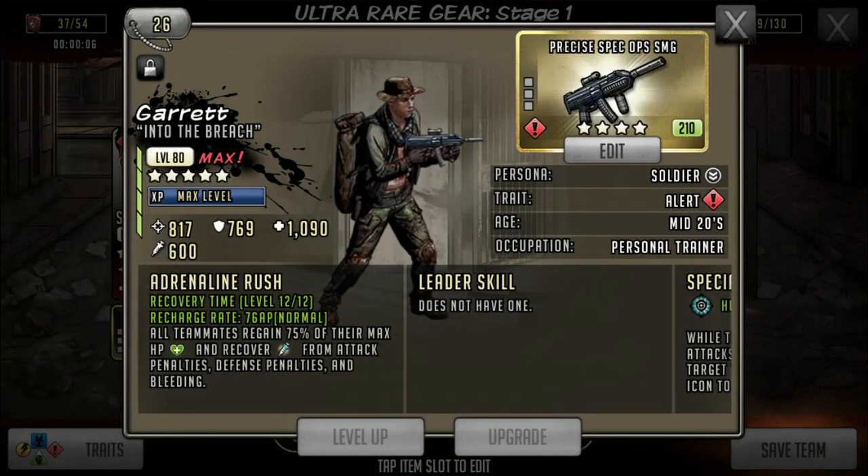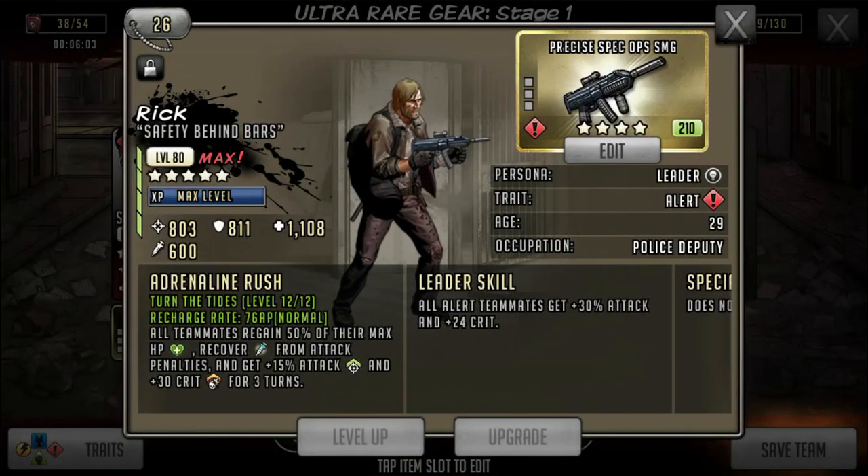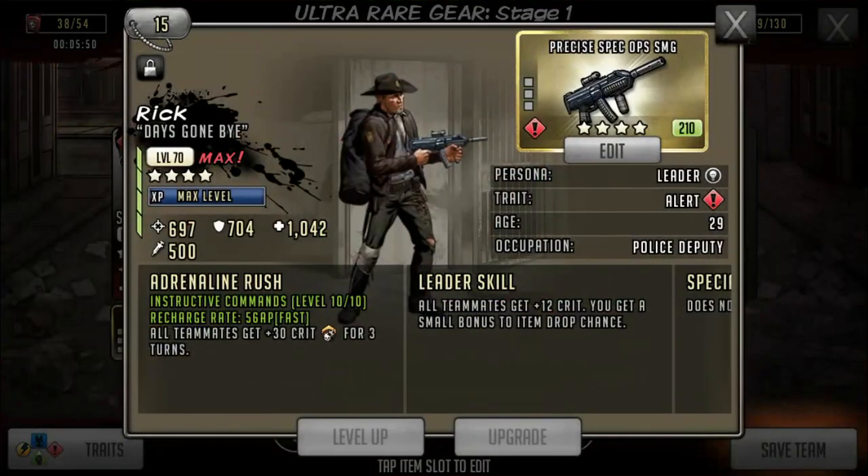I have Michonne here, and then I have Garrett. The reason I have Garrett is for his heal — 75% of their max HP for all teammates. Sometimes my toons do get bit, so he saves me from my toons getting killed. And also Rick here — not just because he heals, but he also gives 30 crit whenever I need him. I actually rarely use the 5-star Rick; he's 76 AP. I use this 4-star Rick because he's 56 AP and gives the same 30 crit for 3 turns. Usually by the time 3 turns are up, Rick has his AR up again.